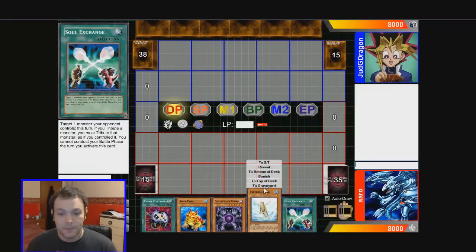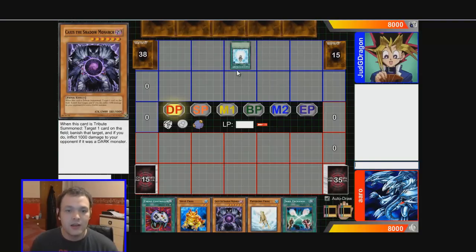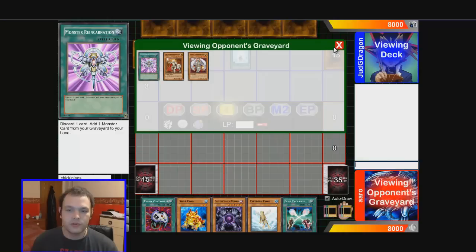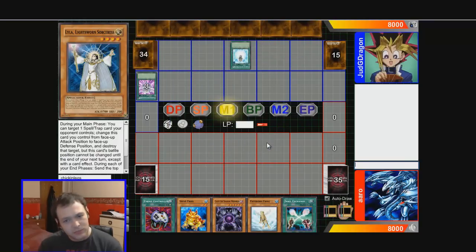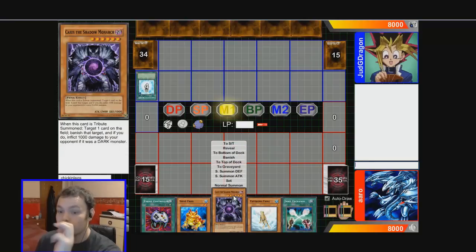We get Swap Frog and Treeborn in the opening hand, which is great. I'll get Soul Exchange — we just need more Tribute Monsters now. He's playing Lightsworn or some variant; Charge of the Light Brigade. It looks like it's full Lightsworn, so he should be going through his deck for Lumina now. I was thinking about running a couple of Lightsworns in this deck just to get Treeborn in the grave, not sure how well that works. He gets Lyla — I'd prefer Lumina. I'd like to go Soul Exchange into Caius, which is a really good trade-off. The only problem with Soul Exchange is you don't get to attack.